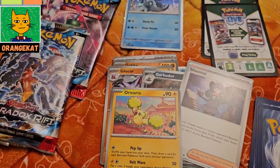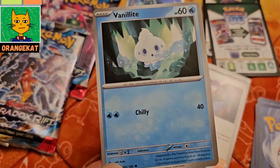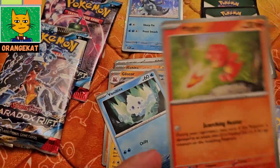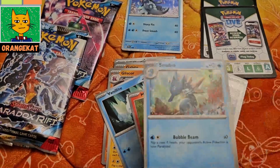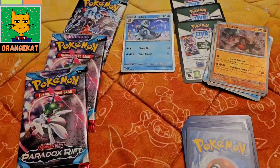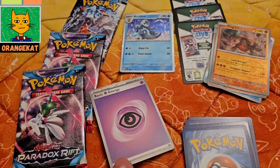An Oricorio card, a Vanillite card, a Magpie card, a Sidra card, and a psychic energy card.